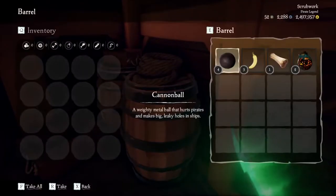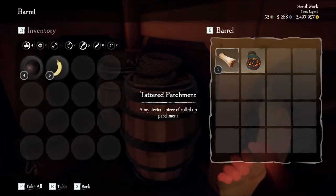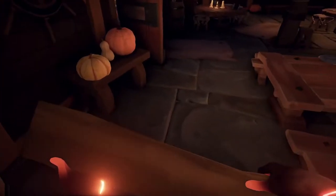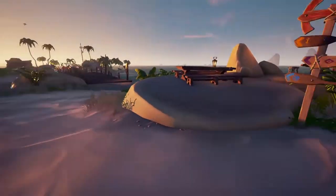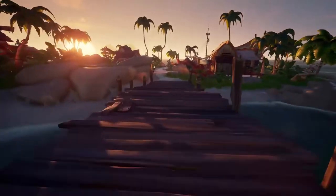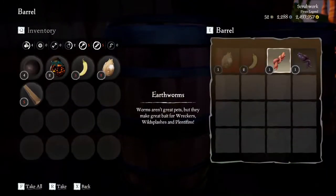Tip number three: before you take off on your voyage, make sure you loot the barrels on the spawning island. That way you're prepared for any fight that may happen on the seas. You never want to get caught in a situation where you don't have enough cannonballs or wood planks to stay afloat, so always loot up as much as you can on these islands.